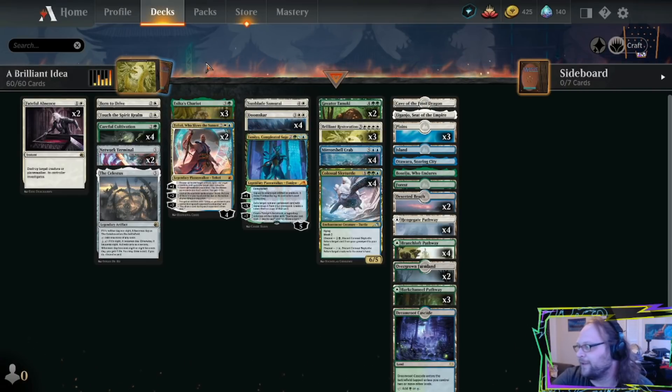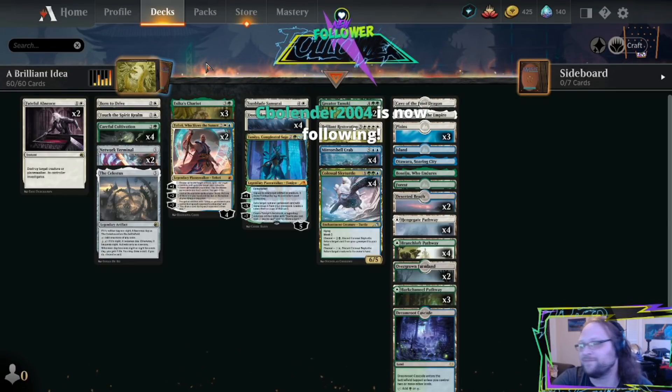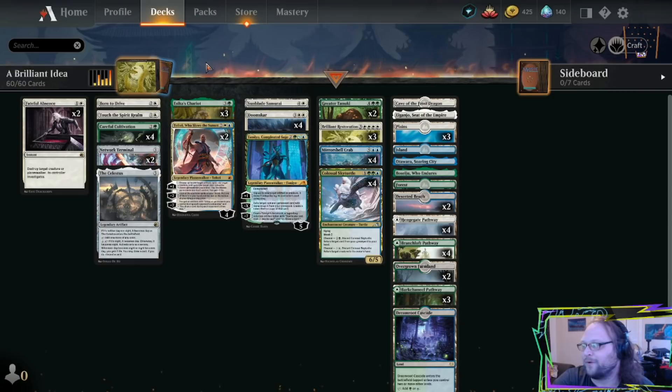I do like Teferi in this deck. The color combination was a good opportunity, an excuse to play Teferi. So far he's been pretty good in bridging the gap from early game into some of the dumber stuff we can do in the late game. He helps us find cards, he's a good lightning rod for removal, and sometimes he takes some pressure from an opponent's attack off of us.